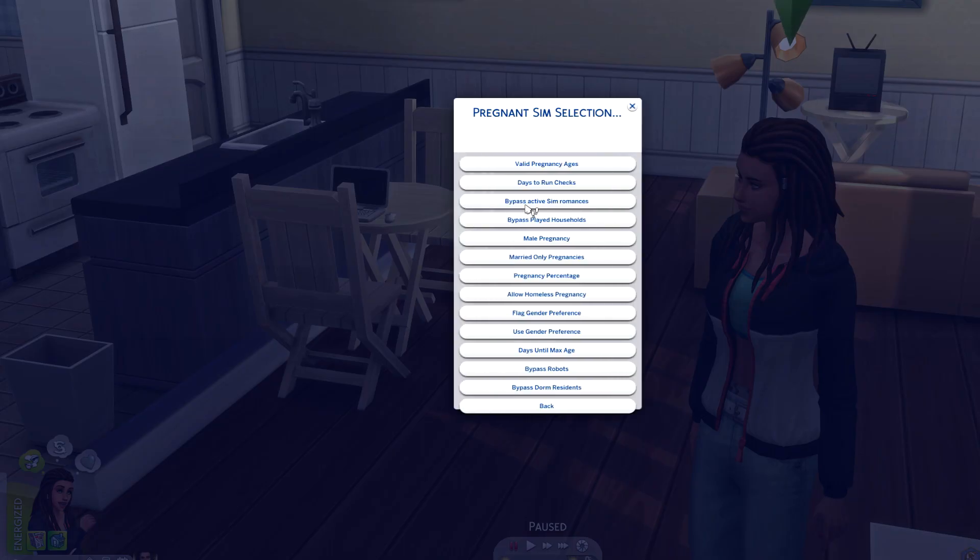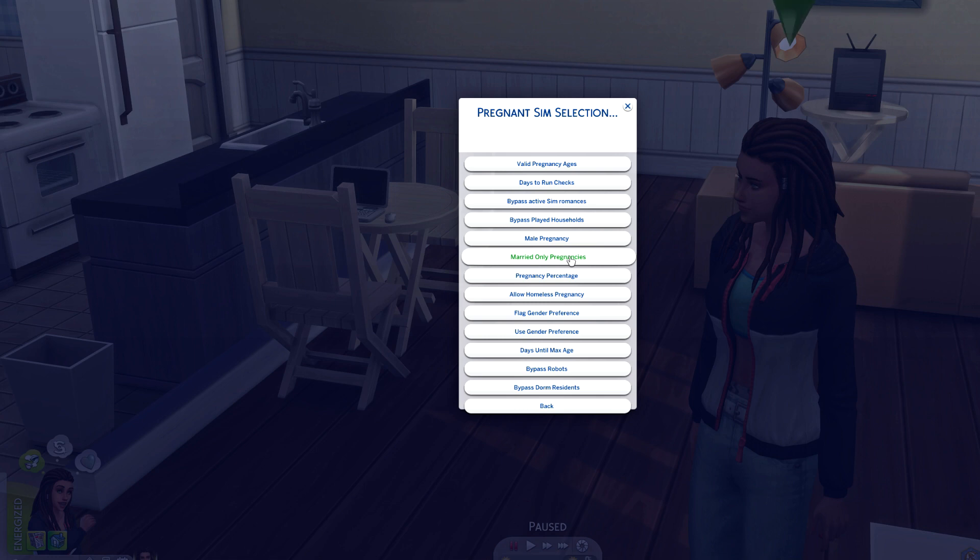Under Pregnancy Settings, I go to Pregnant Sim Selection and enable married-only pregnancies — that's just my personal preference. Because if you don't have that set, they're going to have random pregnancies with random sims. I like to keep them as households, so I don't allow homeless pregnancies.